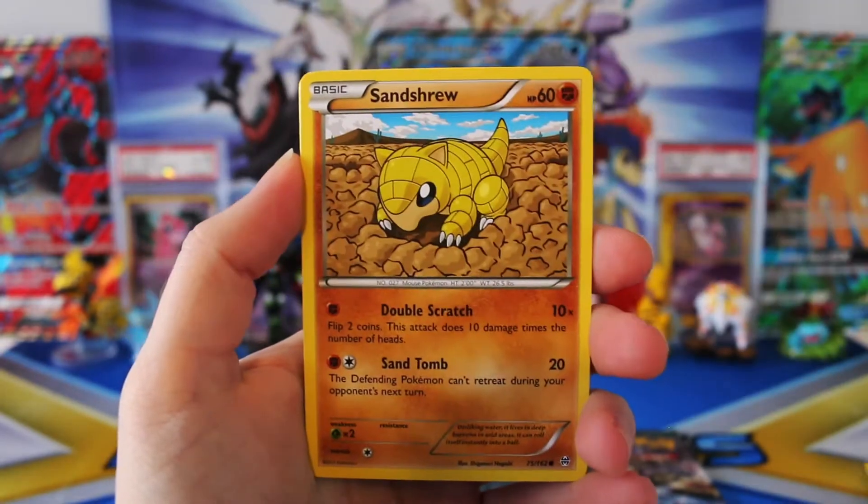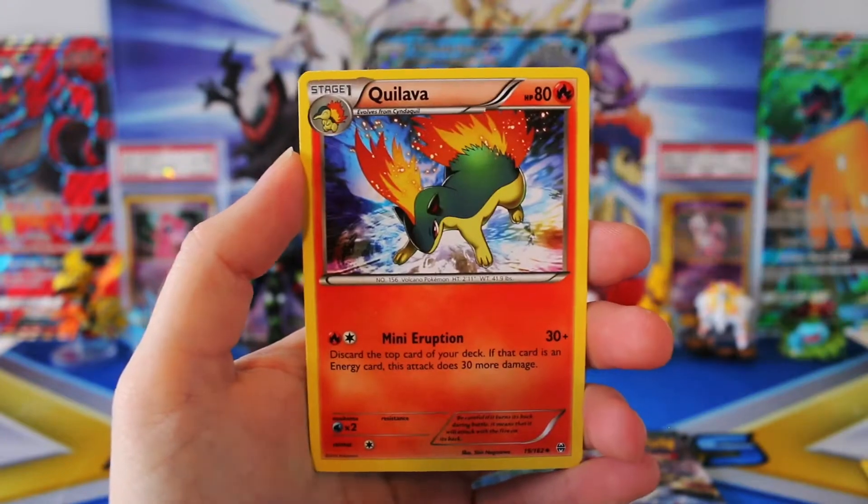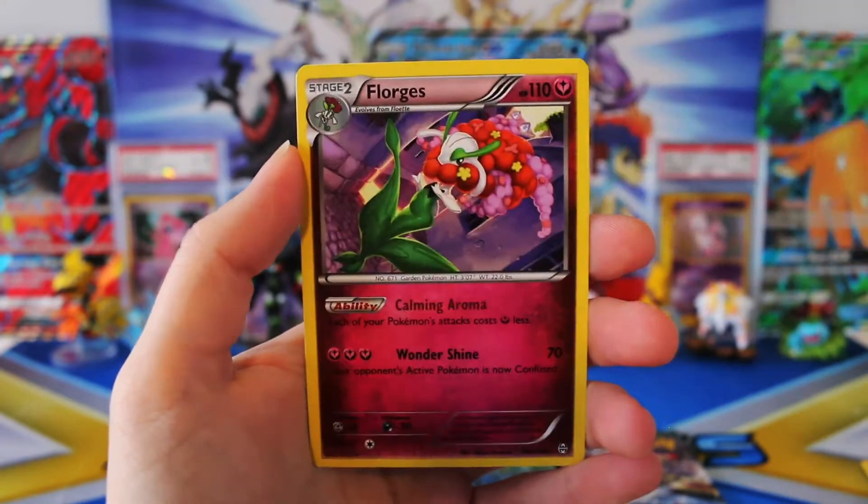Because that's where the cards are at. We have Fennekin, Flobebe, Sand True, Cubone, a Noibat, Magneton, Wubbuffet, Quilava, Doduo, and a Florges regular Rare.